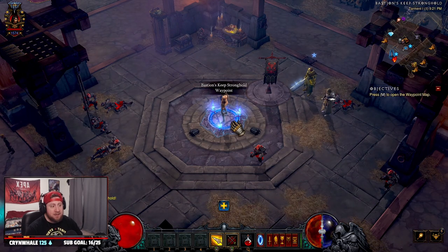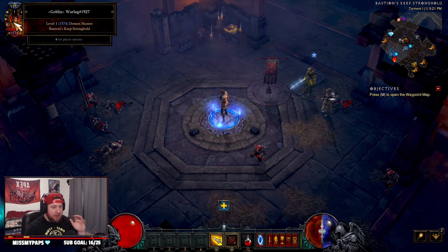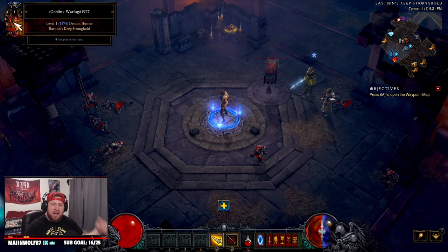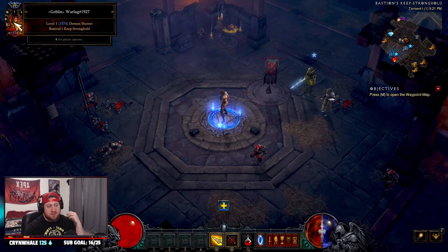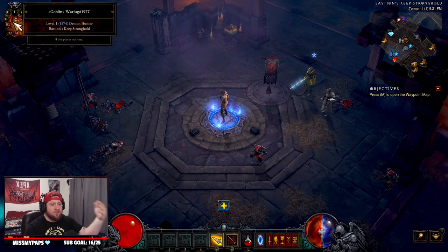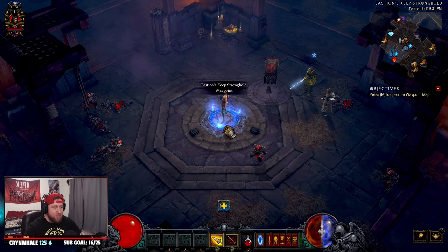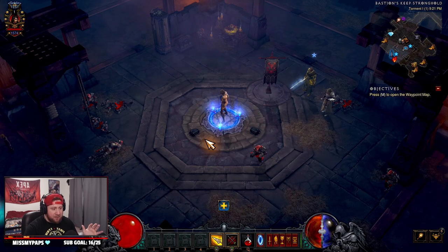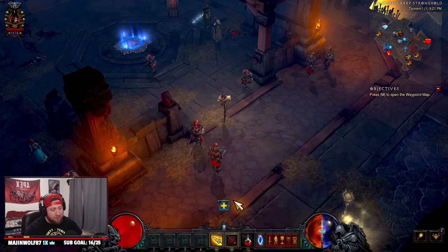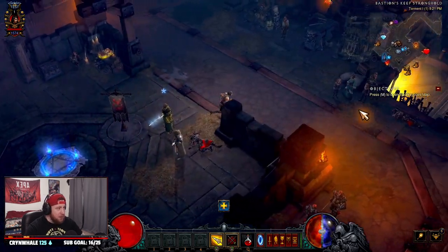So, snapshot leveling — what is it and how does it work? We have a brand new character here. You have to do this at the start of the season before you do anything else. This is going to be before we roll our weapons in the cube, before we find the cube, before any of that.